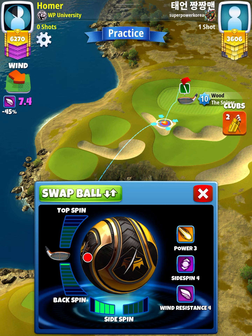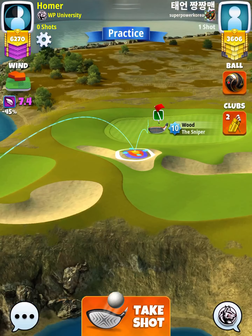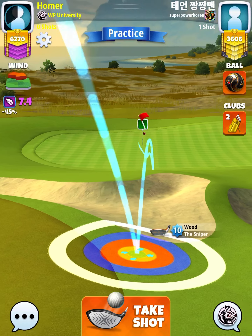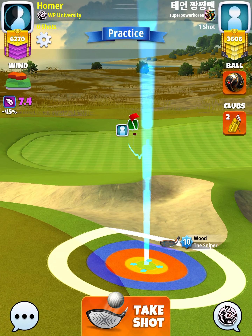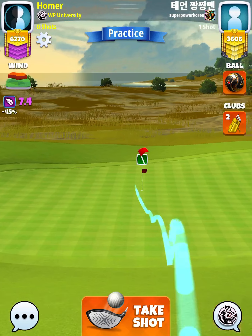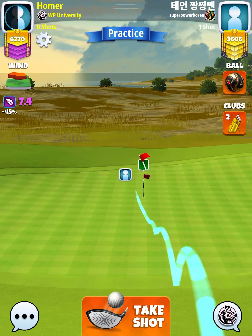We're going to apply half a bar of backspin with three leftspin, and then using the min line as one of our reference points, we want to push along the min line until the tip of the ball guide is touching that grid line left of the hole — the left side of the light green grid, as you can see as I zoom in.